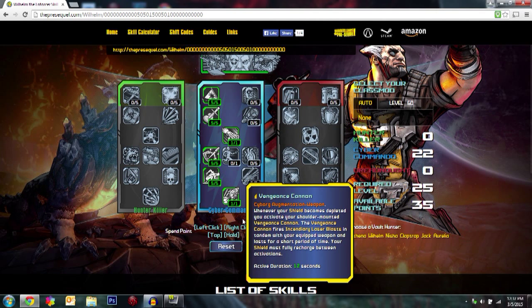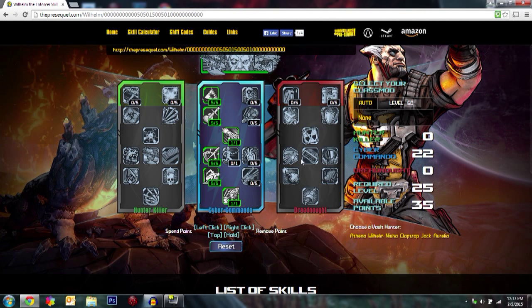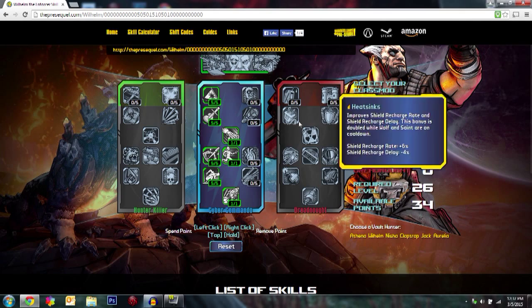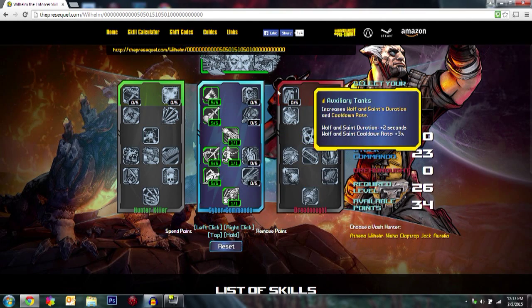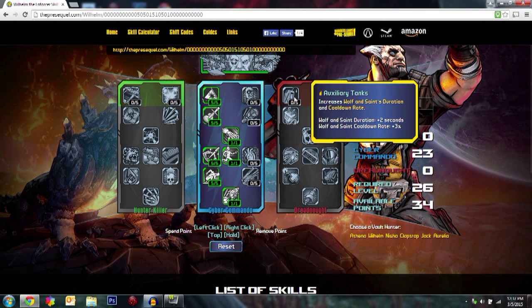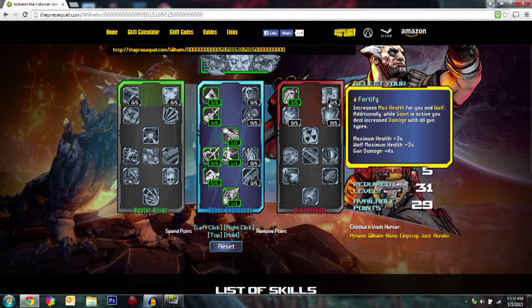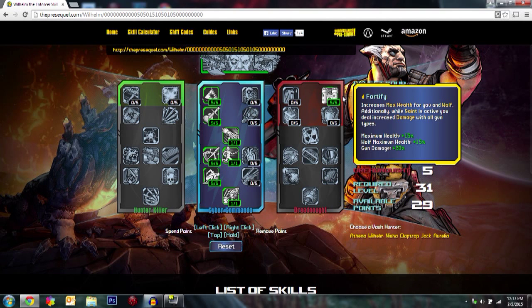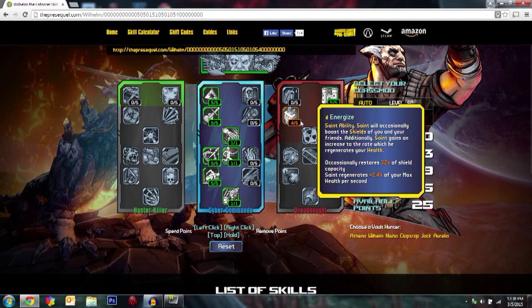At level 25 you're still very strong. Next pick up Shock Absorbers before branching into the other tree — gun damage is increased by 20% and you can sprint with no accuracy penalties. That's just such a good passive. Then dip into the defensive tree: Fortify 5 out of 5 for increased max health and gun damage. You can also consider Auxiliary Tanks for increased duration and cooldown rate.